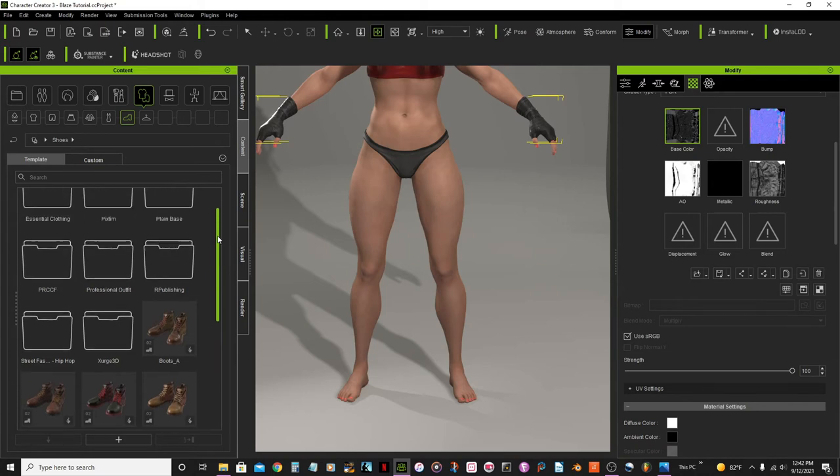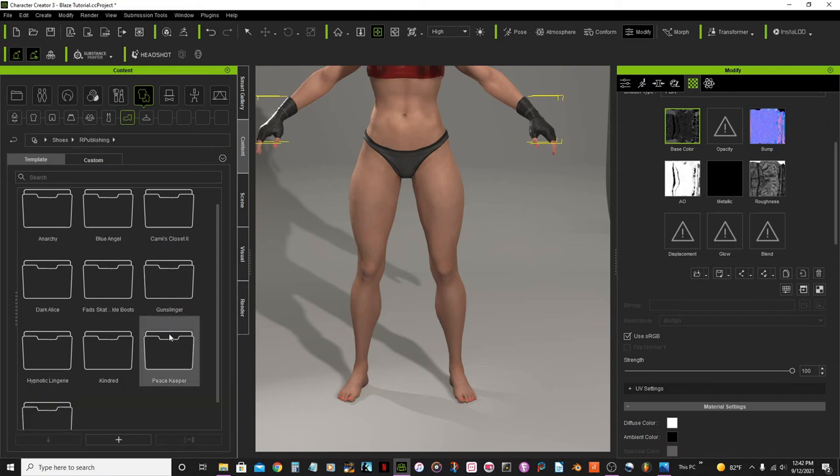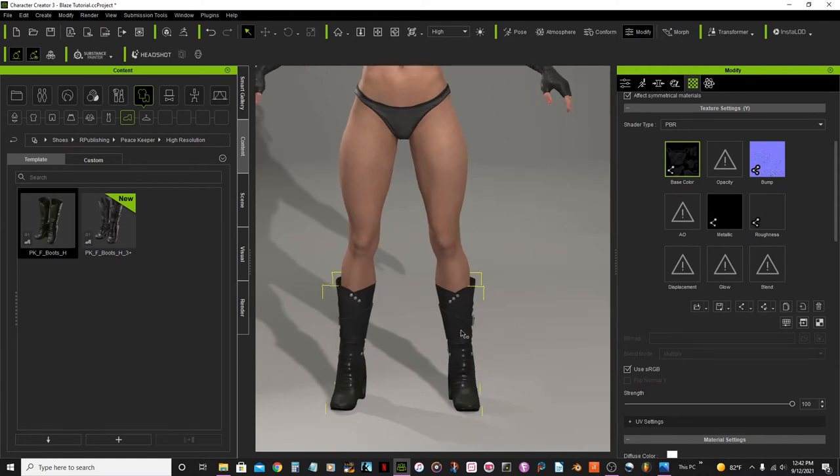I'm going to go to art publishing and Peacekeeper. I'll select the high resolution one and select this boot.